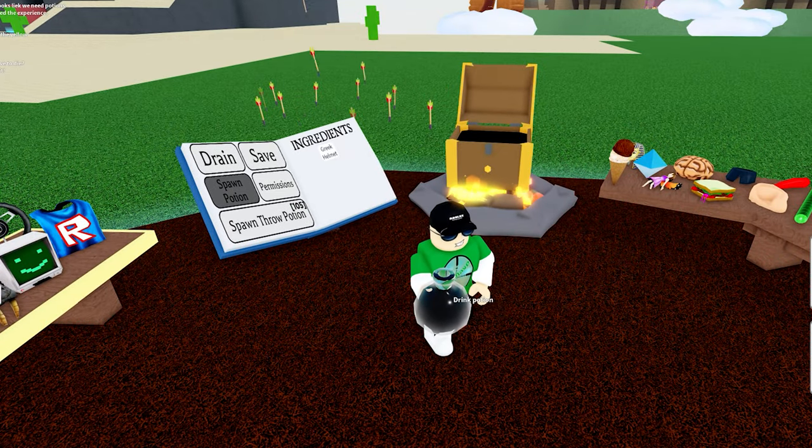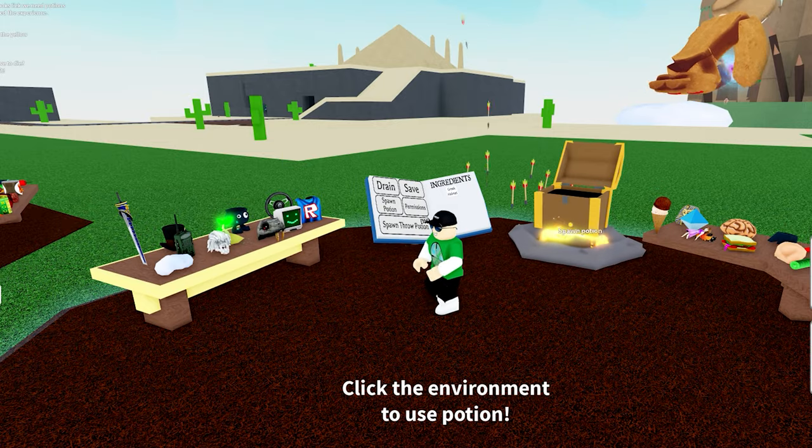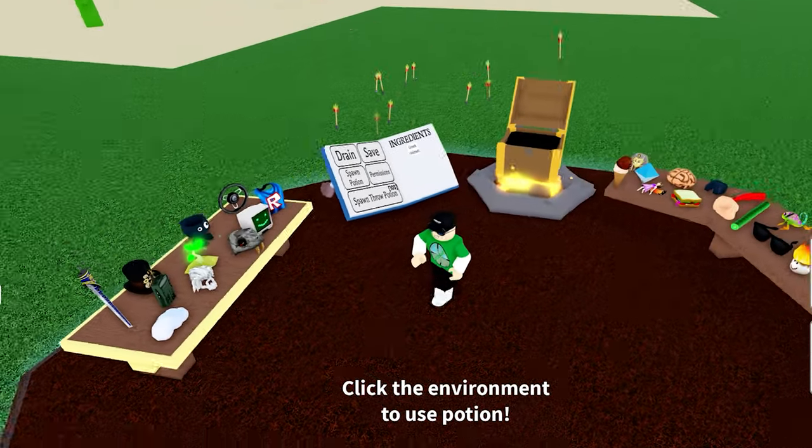The first potion, using the helmet on its own, gives you an arrow flurry potion. Basically means you can shoot a whole lot of arrows in somebody's general direction.